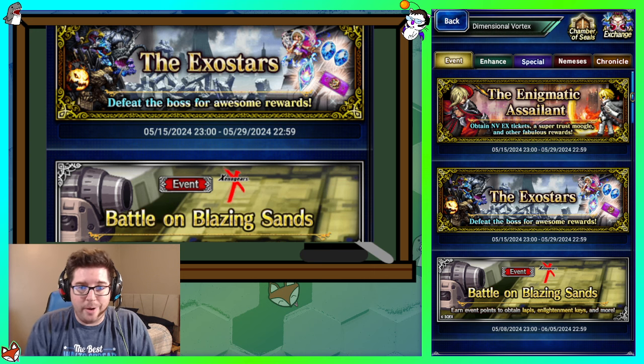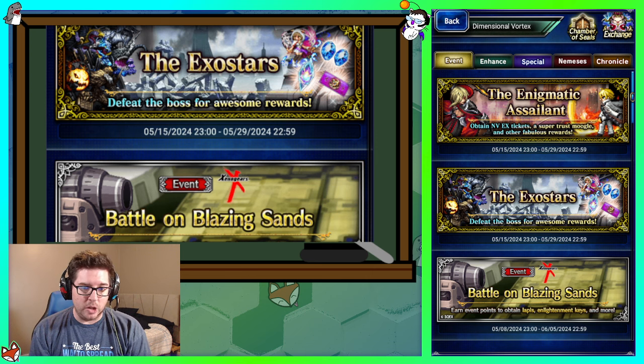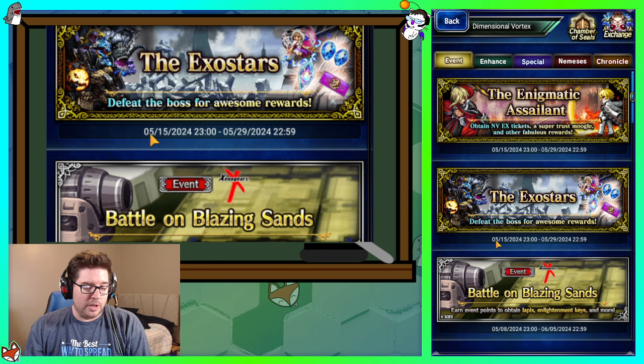Hey, what's going on YouTube — we're back with a review of how to do the current community challenge fights: the Enigmatic Assailant and the Exostars. I've gotten some questions on Facebook about how to survive some of the damage on both of these, and I thought it'd be fun to take a look at these with some NVA teams and some free unit teams. We're going to start with Exostars and then do Enigmatic Assailant.